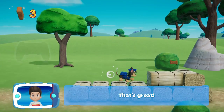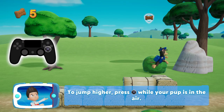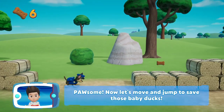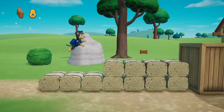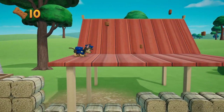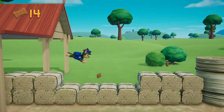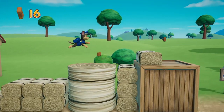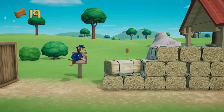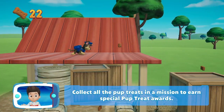To jump higher, press the X button while your pup is in the air. Now let's move and jump to save those baby ducks! Collect all the Pup Treats in a mission to earn special Pup Treat awards.